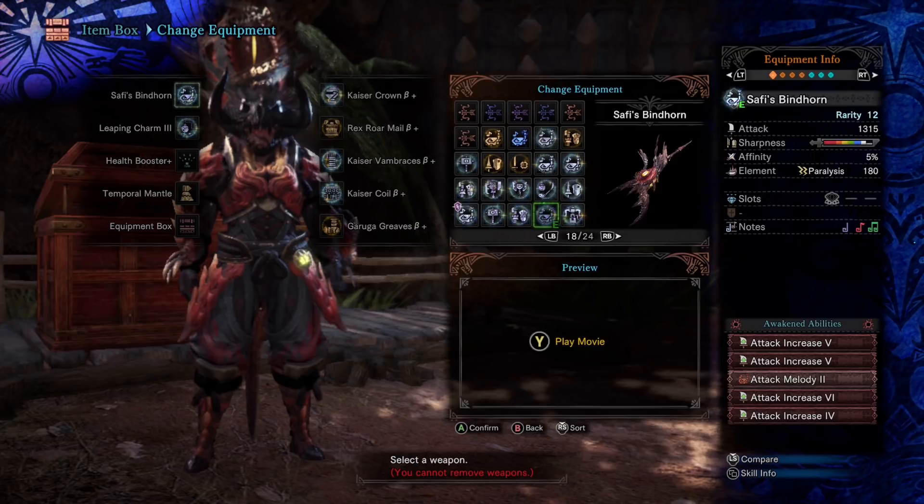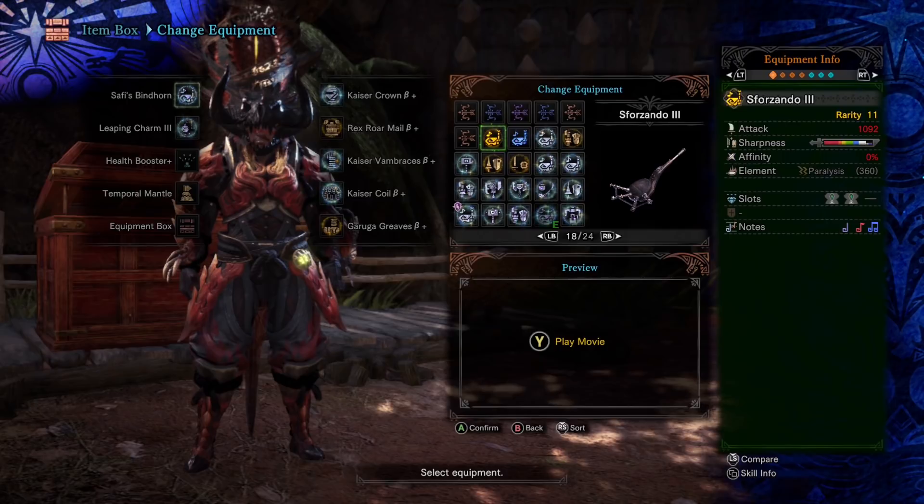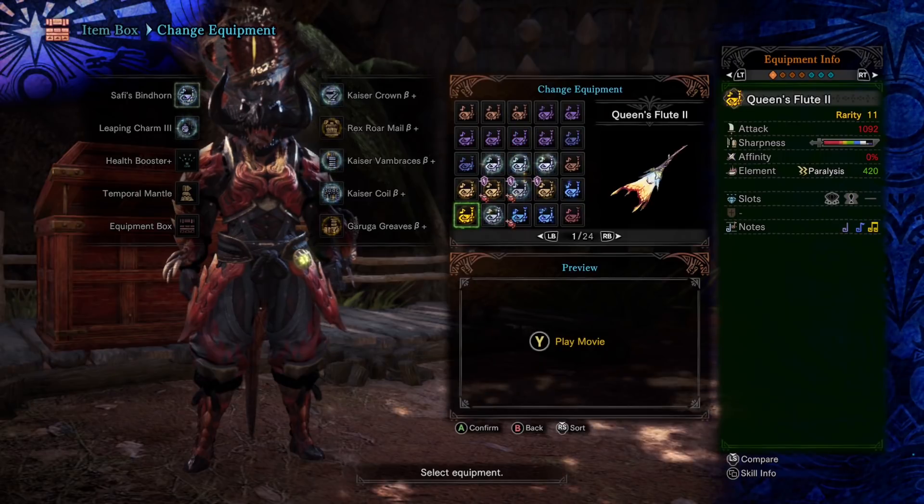Now we jump back into the status portion and land on the paralysis horns. The selection here is definitely good, but the only weakness is that we still have to invest real estate in waking up the status. The Rasping Ballad — the Acidic Glavinus Horn — is well known, but when you want to turn it into a paralysis horn you have to throw in that element wake-up skill. The same goes for the thoroughly underrated Sforzondo Horn. The Queen's Flute on the other hand has great paralysis that you don't have to wake up, but it lacks the powerful punch those former horns can easily give you.